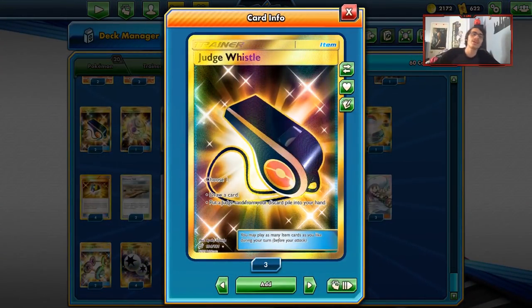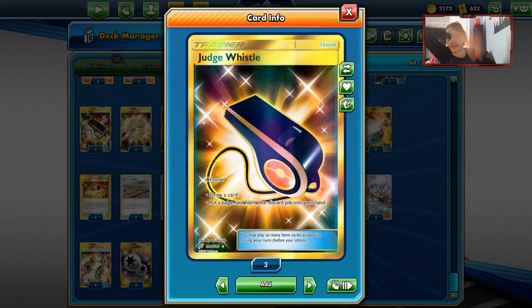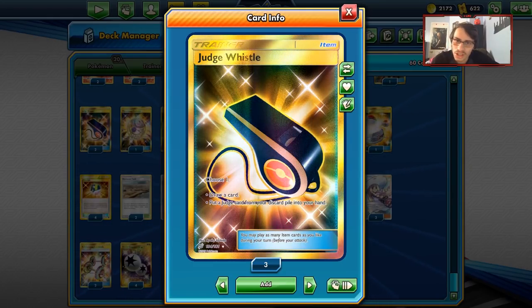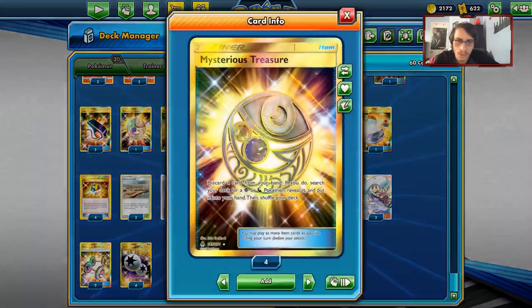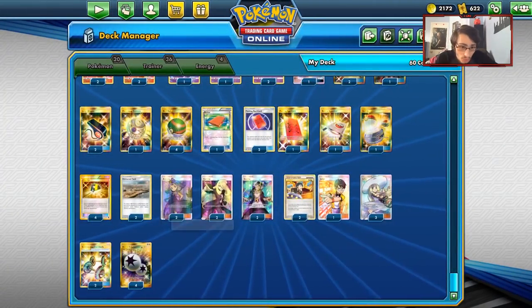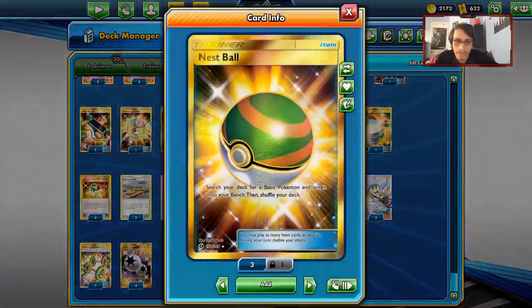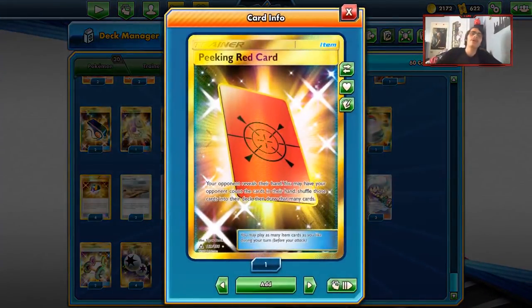I'm playing two Judge Whistle — something I'm thinking of removing altogether. The idea was you can use Pal Pad to get back your Ace Rolas and Guzmas, and Judge Whistle to get back your Judges. But I think Judge Whistle is honestly not good in this deck — you can probably remove it. One Treasure to get a Grimer, Marshadow, or Lele. Four Nest Balls — going with the Nest Ball engine. Three Peeking Red Cards, one of the best cards in the deck.